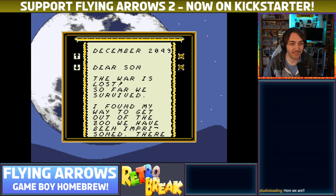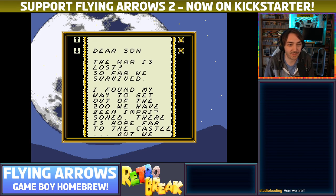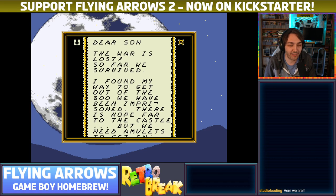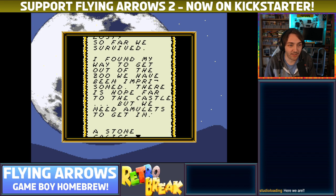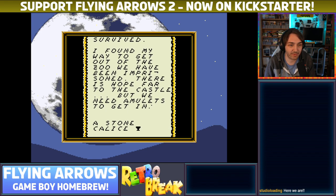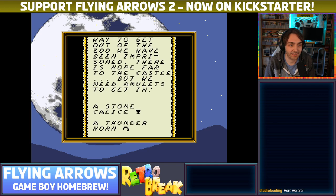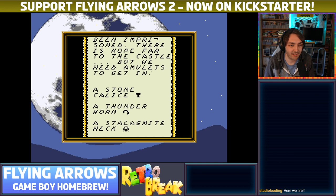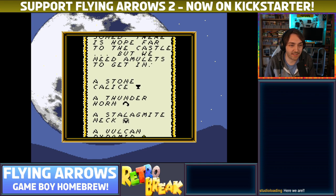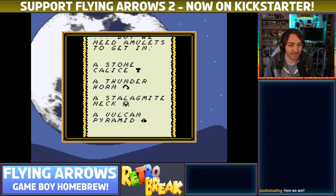So December 2094. Dear son, the war is lost. So far we survived. I found my way to get out of the zoo we had been imprisoned. There is hope far to the castle, but we need amulets to get in. A stone, a calice — is that meant to be chalice? A thunder horn. A stalagmite neck. Not sure what that means. A Vulcan pyramid.